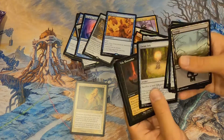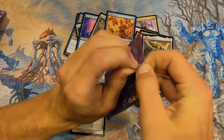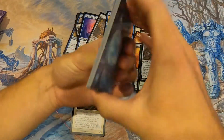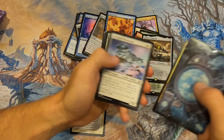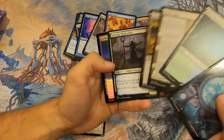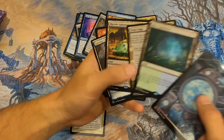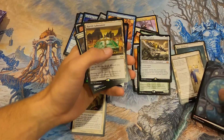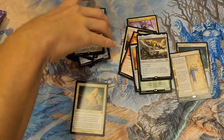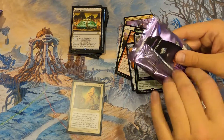We need something to turn this around. Then — there we go! A fetch land! And Misty Rainforest plus Urza's Saga — $30 each, both great. That turned it around! We're taking it by the horns — let's get some crazy stuff in these last packs.